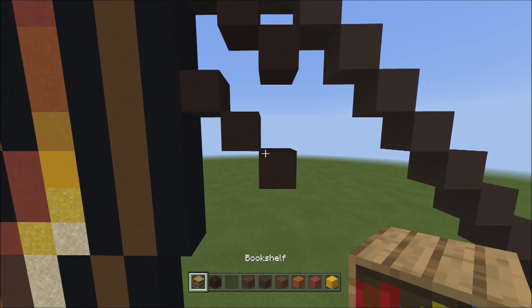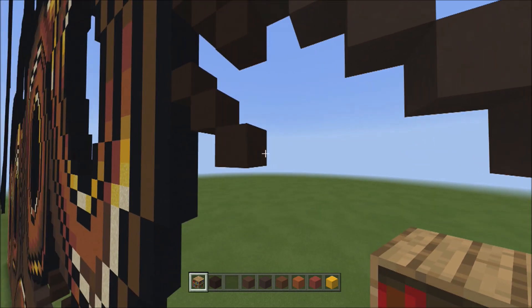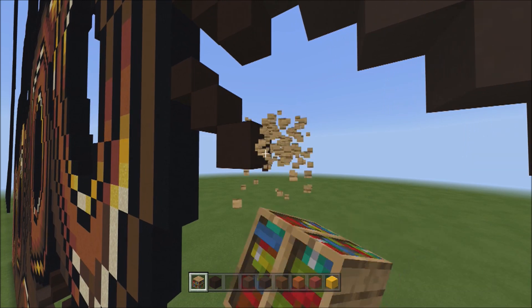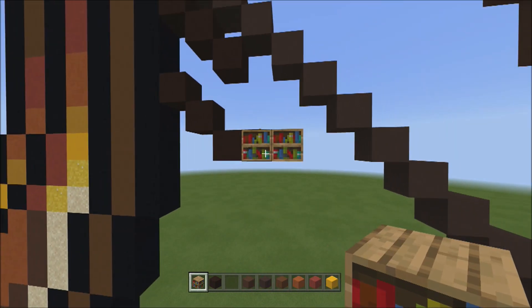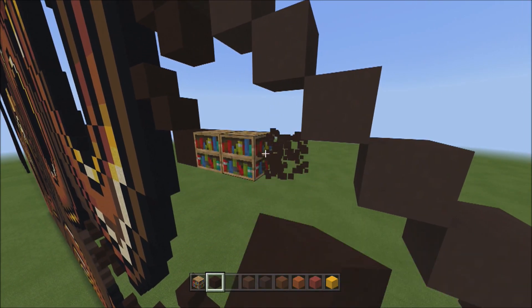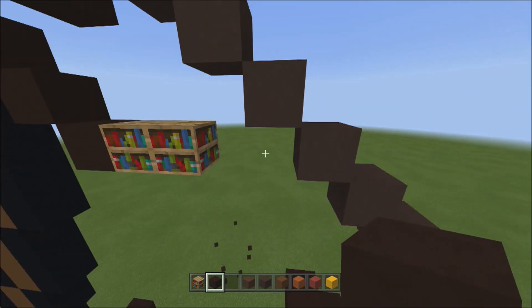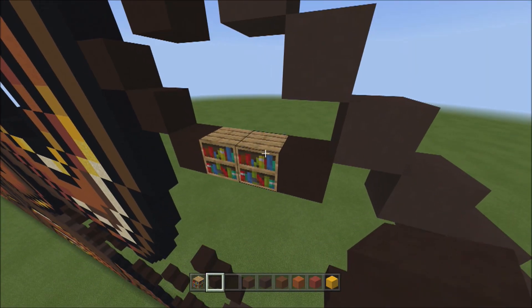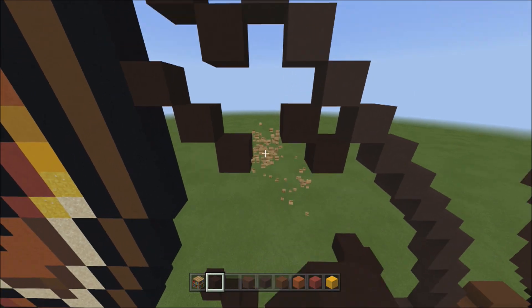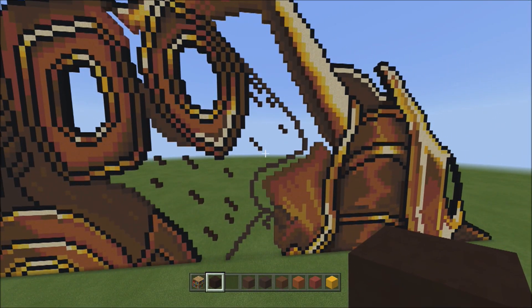Switch back to placement. Starting from the block on the right side, add two placements going to the right. Switch to black terracotta and place two blocks going diagonal up to the left — one and two. Get rid of placement blocks. Fly back — it should look exactly like this. Pause if needed to compare.